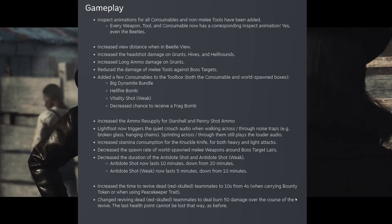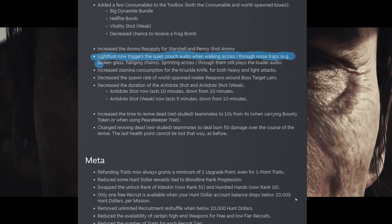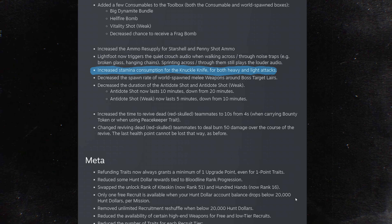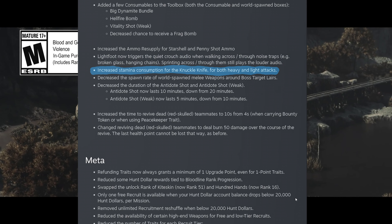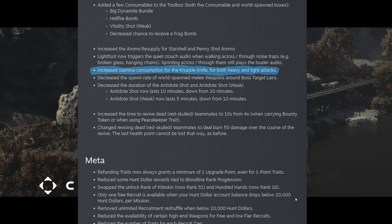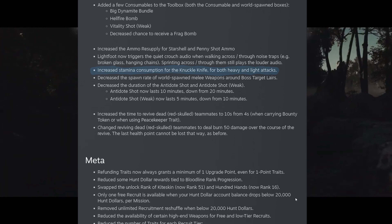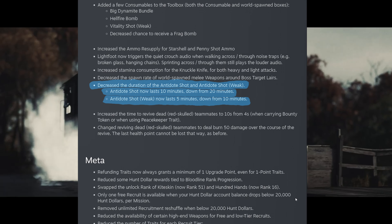Lightfoot was nerfed again — it now triggers the quieter crouch version of sounds when walking through sound traps. The knuckle knife was also nerfed slightly, with increased stamina cost for both light and heavy attacks. And the antidote shots were nerfed — both versions are now cut down to half their previous duration.